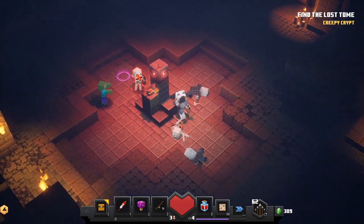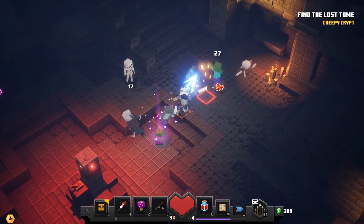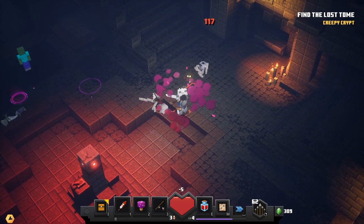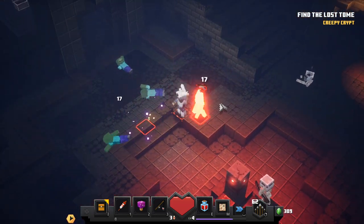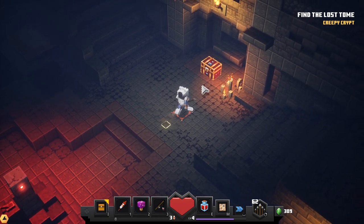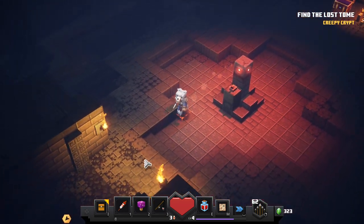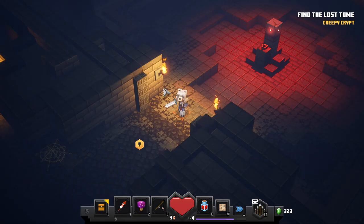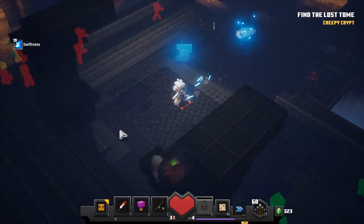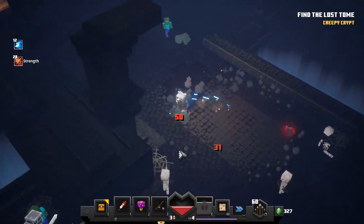Got some more mobs to take care of. I think I might next time raise the difficulty because this feels very easy - except of course when a creeper comes and says hello. I like the combat in this game though, it's fun. Something opened back here - that's cool. That was a lot of creepers right after me. Swiftness - okay, that was actually another way to get over here.